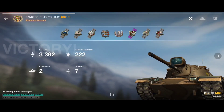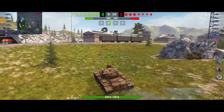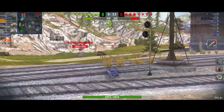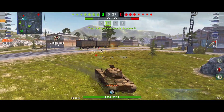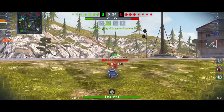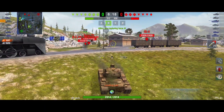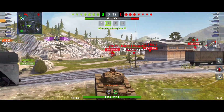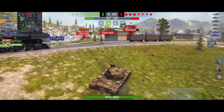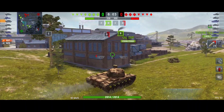Nearly 3.4k damage and a third class mastery badge. The second battle is also in Ghost Factory, but this time I want to show the aggressive play style — going very fast to your hold-down position and sneaking a lot of damage from there. Fire, fall back — already 620 damage blocked. Drive forward, fire a shot, roll back. This is what we'll be doing most of the time: go fast, spot for your team, sneak some shots.